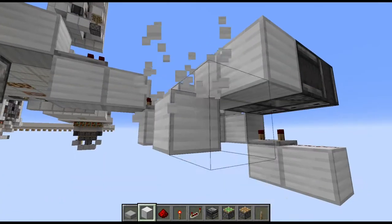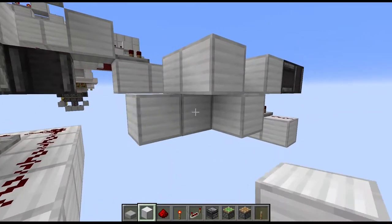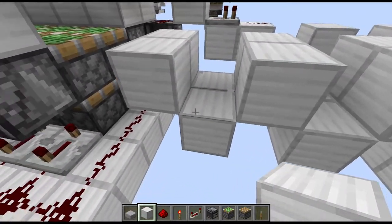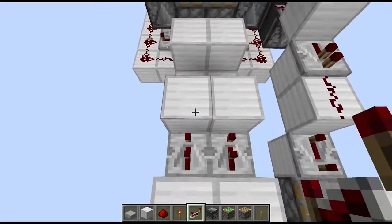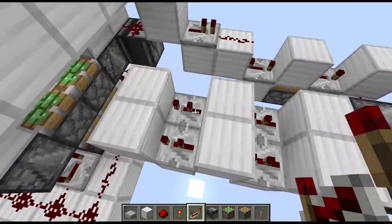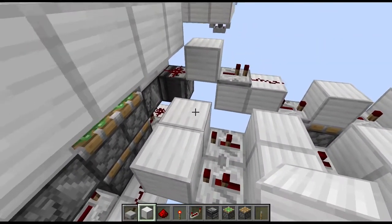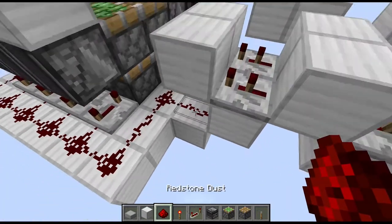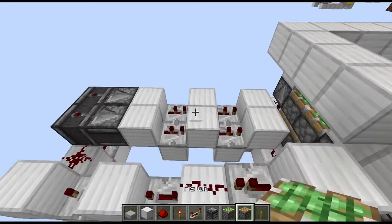Then two observers looking inward running into full blocks. We have first two lowered blocks, then two raised blocks, two lowered blocks and two raised blocks again. In those gaps we need 2-tick repeaters. Below one of those two blocks, place another block with some redstone dust on top — that's more or less the circuitry done.